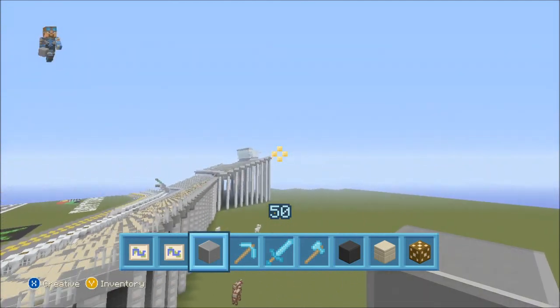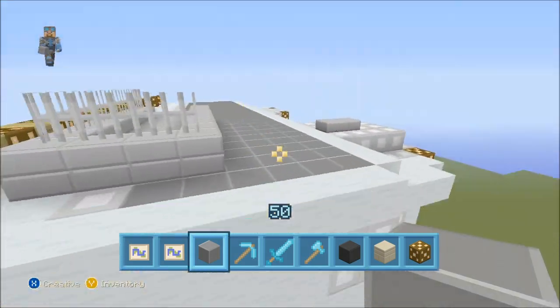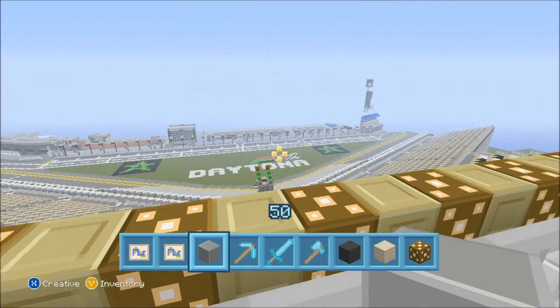Now we're going around the back up to the spotters tower — the Sprint Tower spotters tower. I have a ladder up there and this is where you would sit if you are a spotter. Look at that view — if only the video could capture it better.